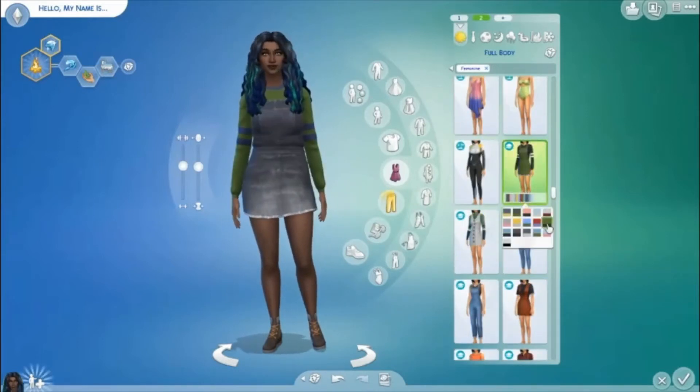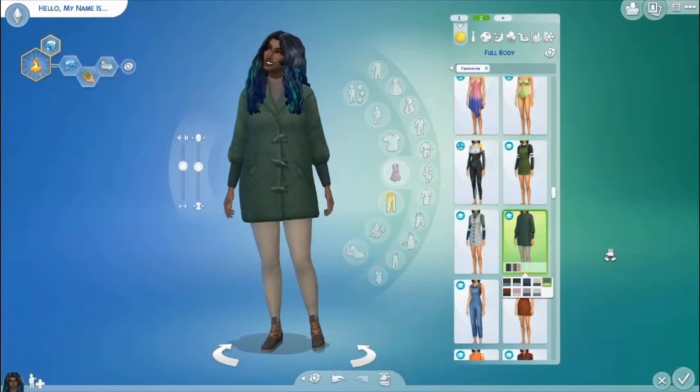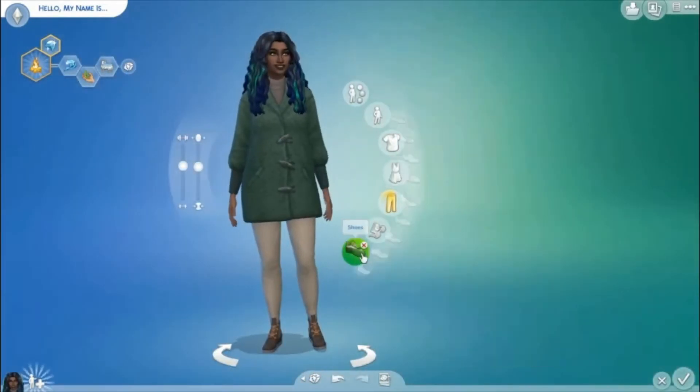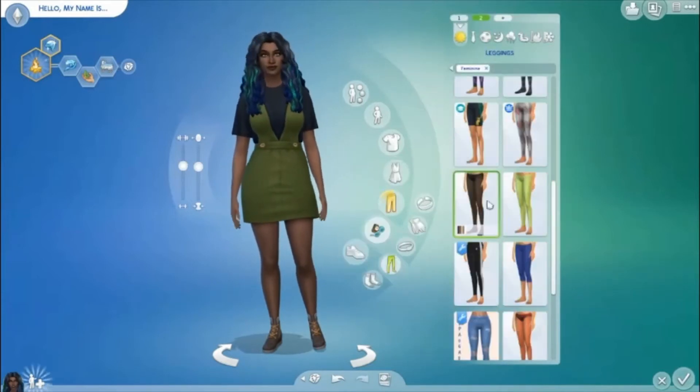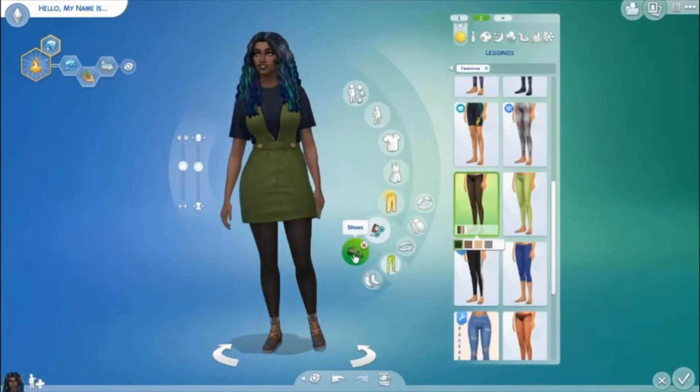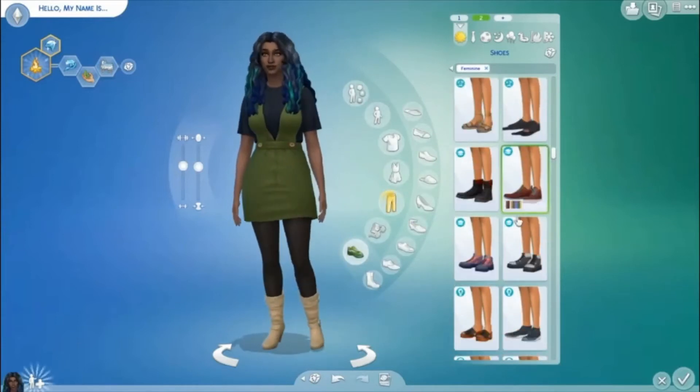I gave her this beautiful hair from Island Living with blues and greens in it — it reminds me of the earth a little bit, so I went with it.